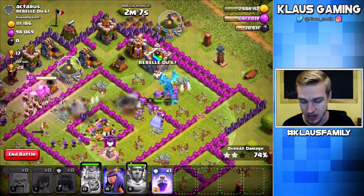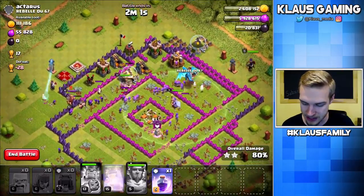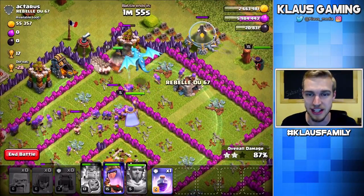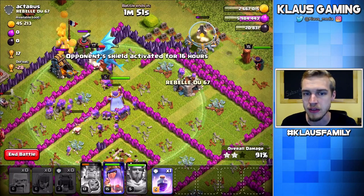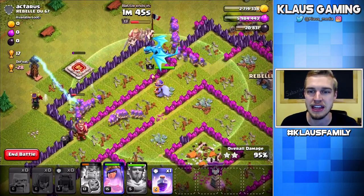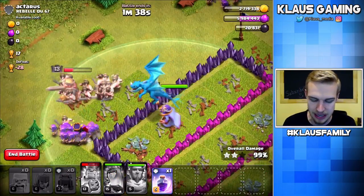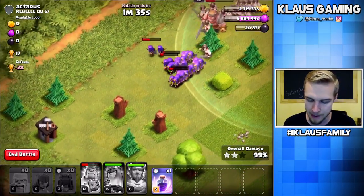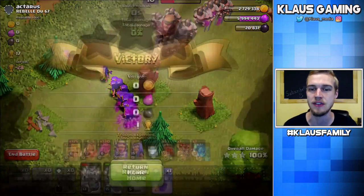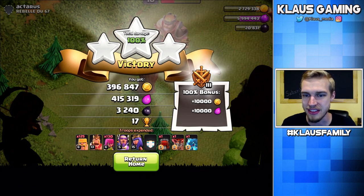Electro Dragon is still alive. Honestly, this Electro Dragon has got way too much health. I forgot to put my Queen in! That's hilarious. Queen, start sniping something for me. This base is not strong enough to take down this Electro Dragon. If it was the Electro Dragon by itself, the base could probably take it out. But because we had so much up front doing the tanking, it was super easy. I'm going to pop my Queen's ability just to get her health regenerated a little bit, and the King will lead the charge.